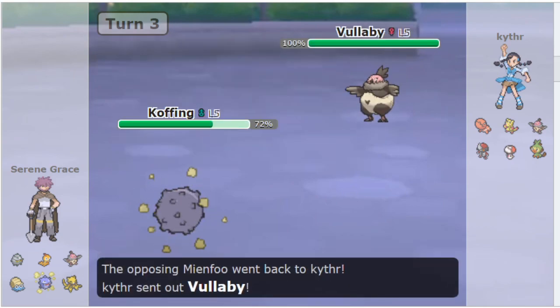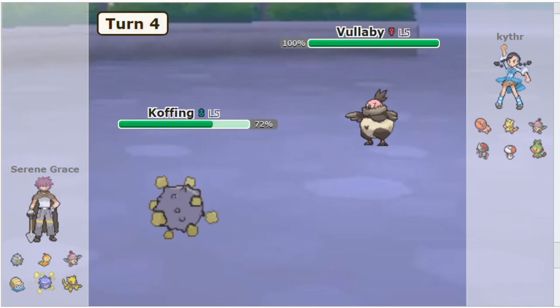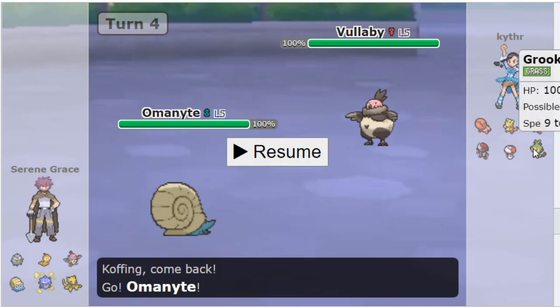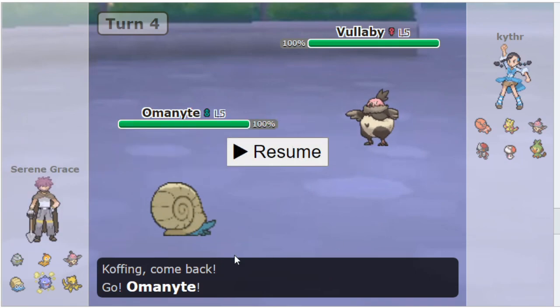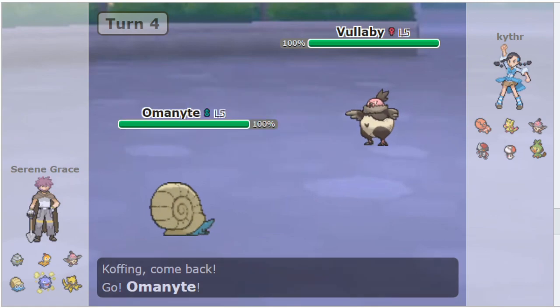He goes into Valibi here and Coughing is relatively bulky, so I have a choice - I can stay in and Will-O-Wisp, or I can go to Omanite. I decide to go to Omanite because I cannot be trapped. I'm not scared of U-turn because if he U-turns he's going to go Grooky, but Grooky is handled by Ferroseed, Valibi, and Coughing. He can go Fungus but Fungus is handled by Ferroseed. I really don't have to make a bold prediction - I can stay in even if he U-turns.